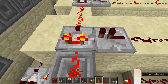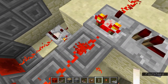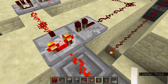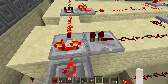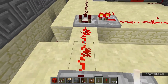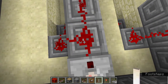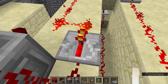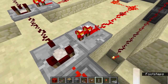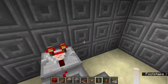Comparators can tell you how much of something is in a container — like a hopper, chest, jukebox, or trap chest. Also, if the signal behind them is stronger than the signal next to them, the signal flows through. When the signal is five strong — one two three four five — it activates this repeater which repeats the signal back, making the side signal stronger, so the redstone does not go through.